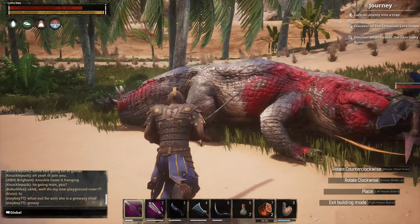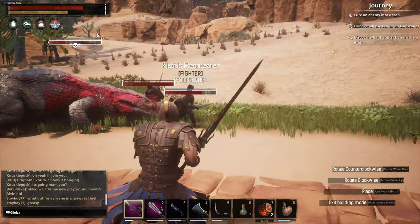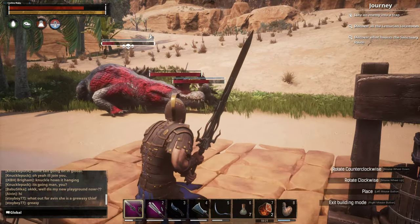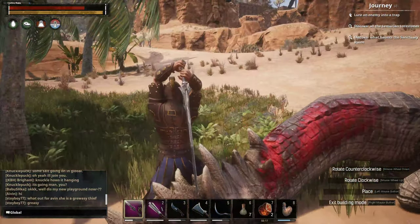Alright, so if you know where a world boss spawns, you can run in and place some Thralls around you. Then get the world boss to aggro you, and all the Thralls will help you kill him. As you can see right now,